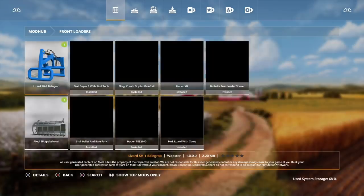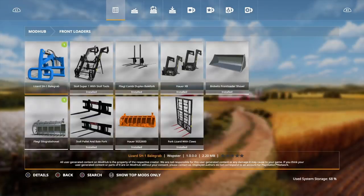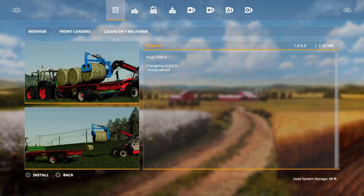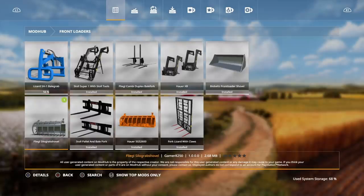Under front loaders we have the Lizard SH1 bale grab by Wobster. If you don't know Wobster, he makes very good mods and I believe he's also part of Realness too. Price is 1,050 — thank you Wobster.